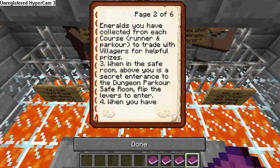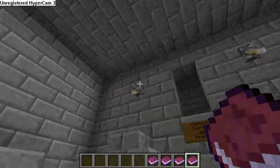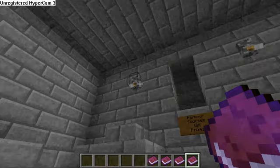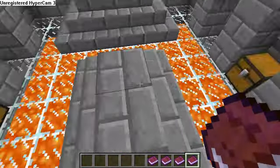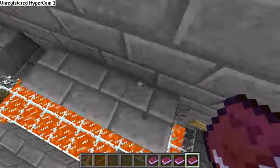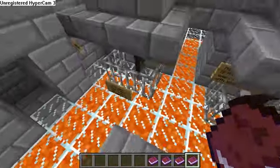Rule three: when in the safe room — which is this room right here — above you is a secret entrance to the dungeon parkour safe room. Flip the levers to enter. Parkour courses win prizes such as emeralds and armor. You might be wondering how you get up here — there are two ways: you can jump across here, or just take the easy way and jump up like this.